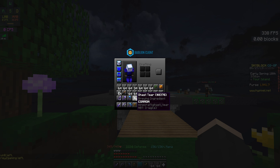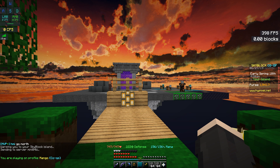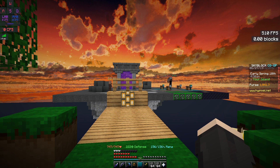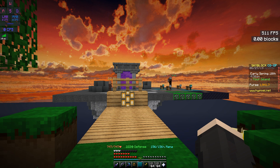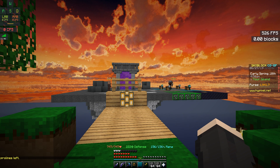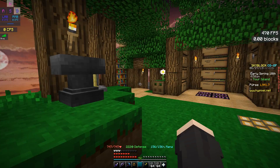One single ghast tear sells for 20 each, if I'm not mistaken, so this is actually a very good money-making method. You can create a ghast farm and just let it do the job for you, then sell them and get money. It'll be kind of slow, but if you have time then you're good to go.